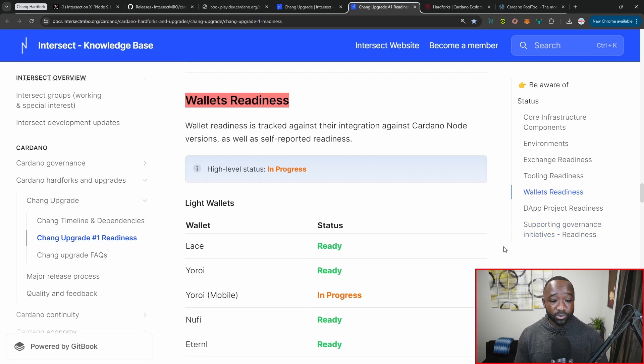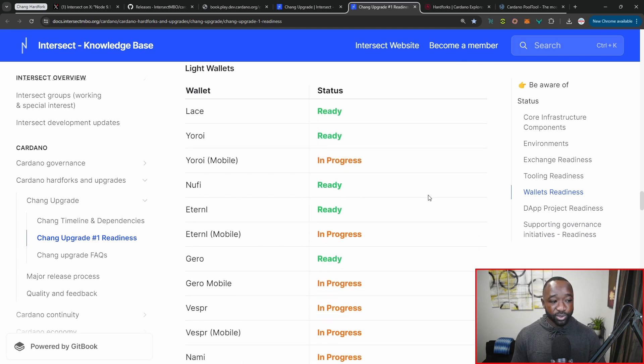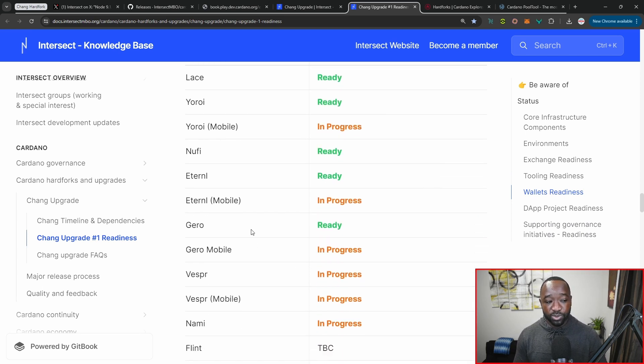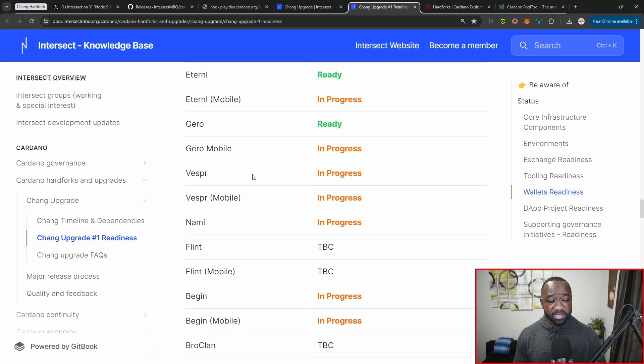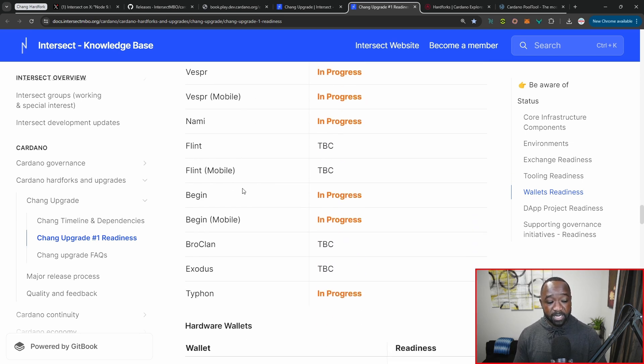We've got wallet readiness — you probably have your own Cardano wallet. Lace is officially ready, Yoroi is ready with the mobile version in progress, Nufi is ready, Eternl is ready, and Gero is also ready. The list continues with Vespr, Nami, Flint, Begin, and Typhon, which are currently in progress of updating.